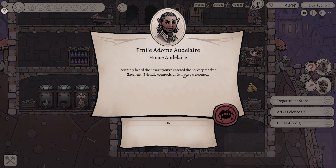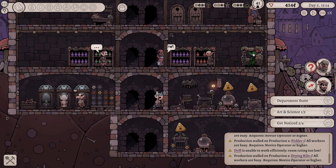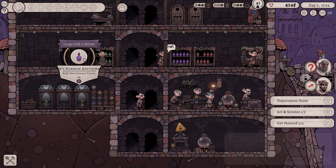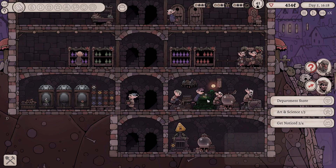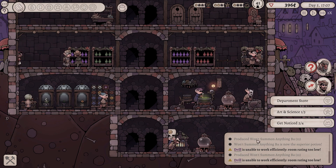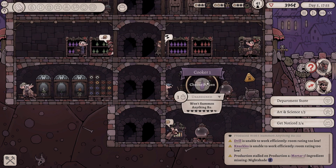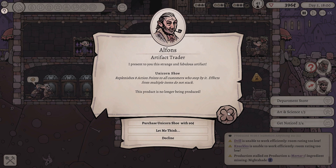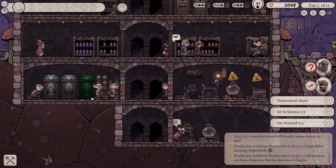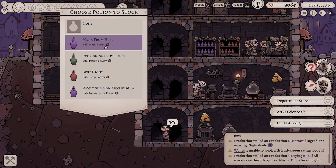You've entered the sorcery market. Excellent. Friendly competition is always welcome. This is my competitor. I didn't mean to enter the sorcery market. It kind of happened accidentally. Pretty much entirely accidentally. I'm very sorry. Won't Summon Anything Bad - let's keep on making it. We got a few people that are complaining about the fact that the room looks like garbage down here. I hate to break it to you - you live in a potion world. You know what? I will take this. Purchase unicorn shoe for 90 bucks. Why the heck not? That's looking good. We're still making Won't Summon Anything Bad.